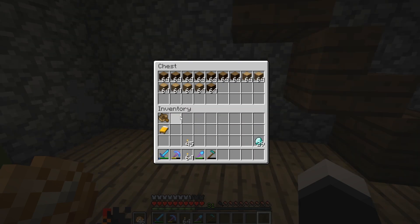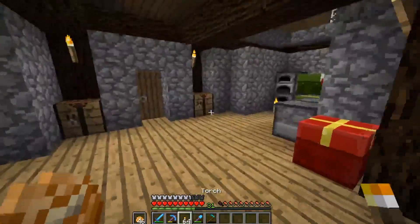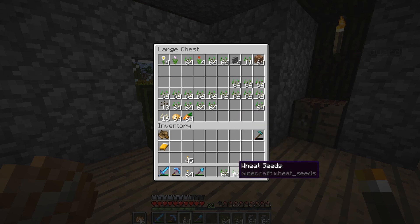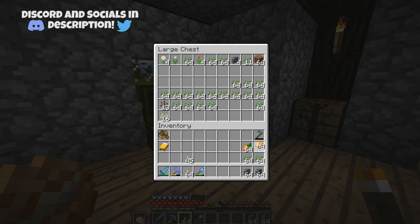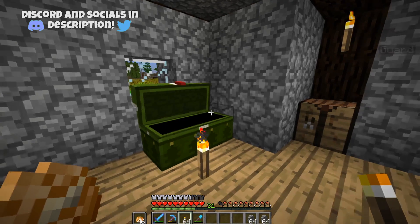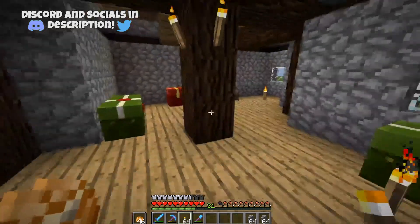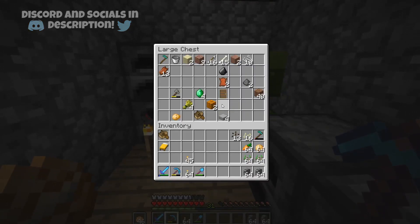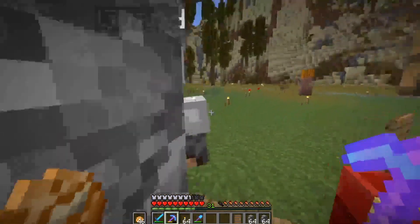The first thing we're actually going to do before we start building the barn — that'll be our last endeavor for today — is grab ourselves some more stone walls. We're actually going to keep this hoe on us, grab some seeds, and grab ourselves some potatoes and carrots that I was given gratefully from Luckdot. I'm so sorry, I forgot the name.